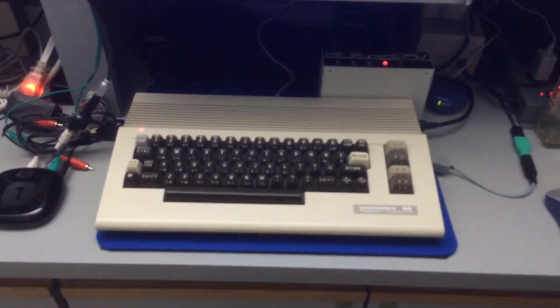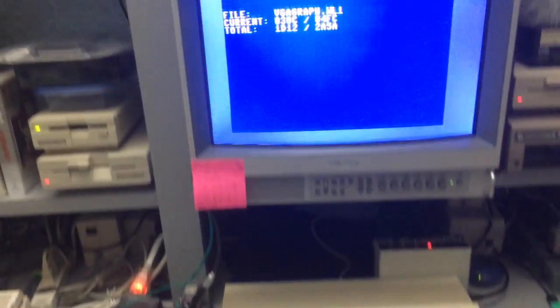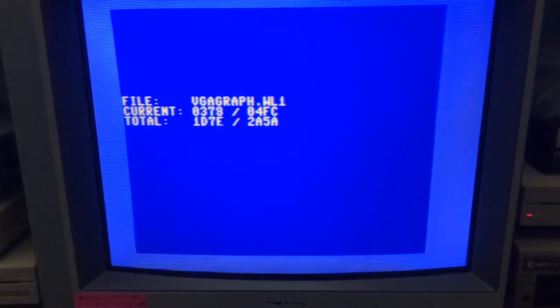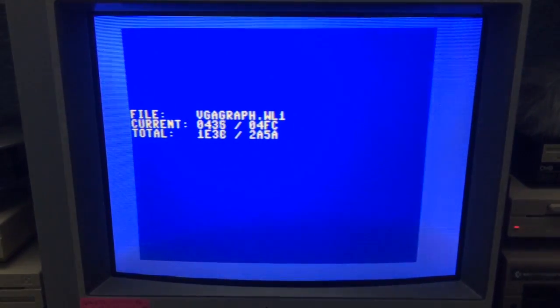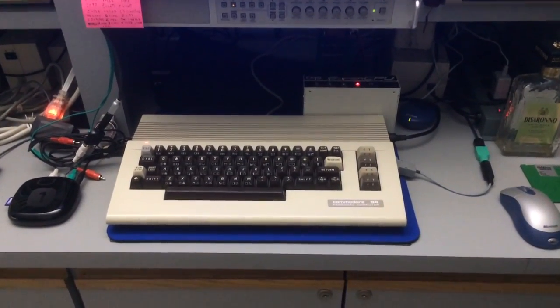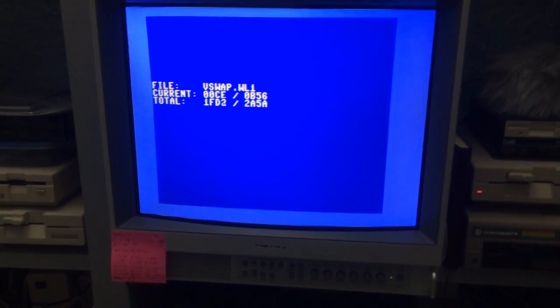I'm taking a little video here. I'm running my old NTSC Commodore 64. This is a SuperCPU 64 V2 with the 16 megabyte RAM option. And I can't really see it with the light, but an IDE 64. This particular C64 main board that I have in this case is actually from '83, so this is a fairly early production.